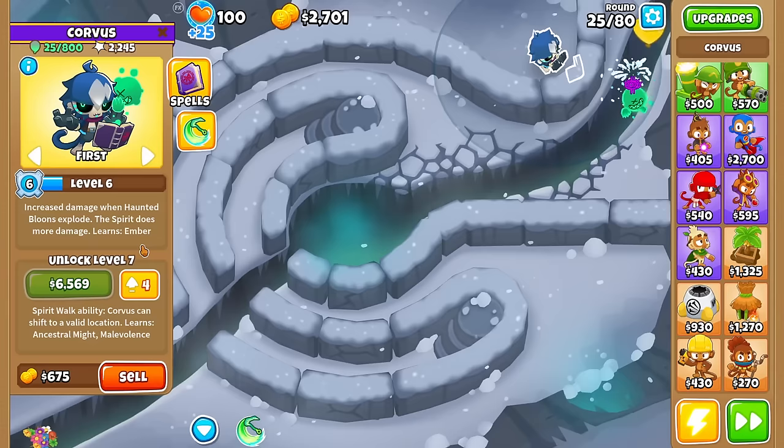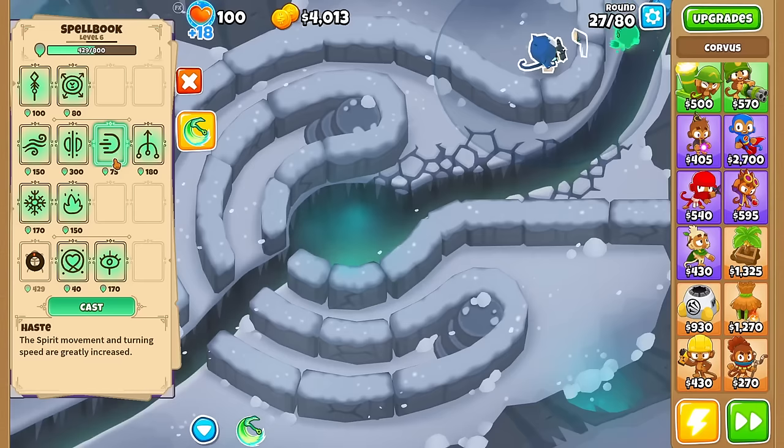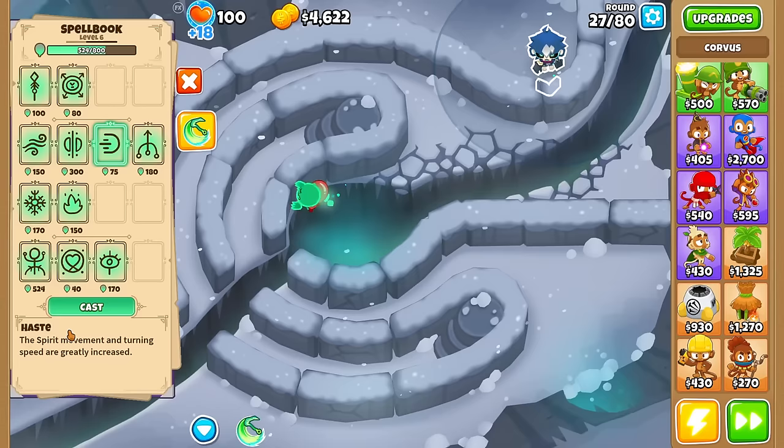Now at level 6, which increases damage when haunted bloons explode and the spirit itself does more damage — that's why he's still able to solo. Time to look at Haste: the spirit's movement and turning speed are greatly increased. Is this going to be the faster-darts equivalent for heroes? Based on the description it kind of sounds like it. Also, what about Leads? Only Spear provides Lead popping — Lightning — just copying the 2-0-0 Druid Stormtower.